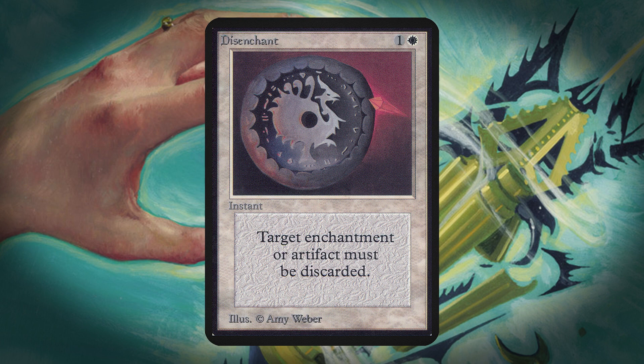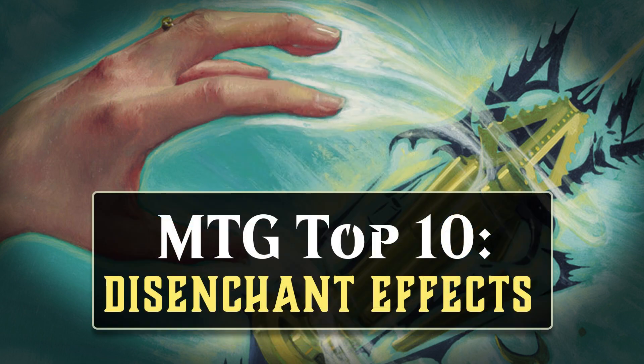Cards that exile artifacts or enchantments or put them back in an opponent's library were also eligible. Even though these cards don't say destroy, they are just variations on the traditional Disenchant effect. A card doesn't have to be a sorcery or instant for inclusion on this list either — as long as it has some effect that can allow you to remove an artifact or enchantment, it's eligible. All in all, there were 114 cards that have Disenchant effects according to my definition, and in this video we'll talk about the 10 that have left the biggest impact on competitive magic.